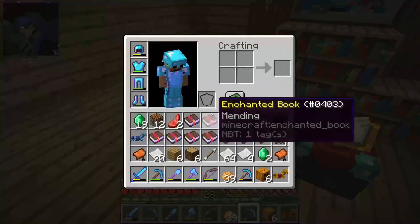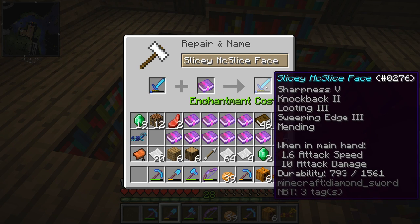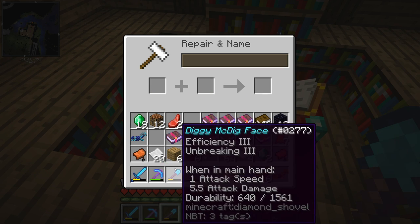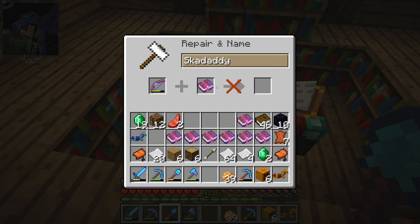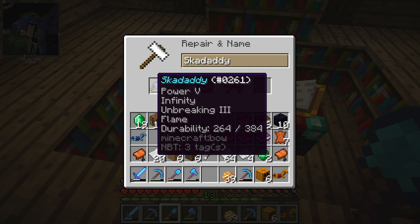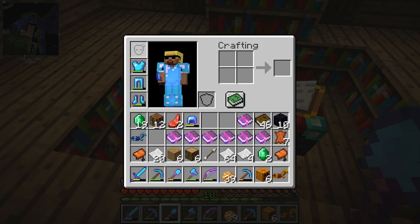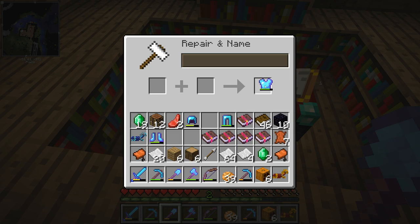Alright, so we made it back to the house and we're just going to put this on everything. First one is our sword, next one is going to be our pick, and shovel. We're not going to do it on the axe because the axe is — oh no, why not? We're going to have to grab that bow that's upstairs and see if it'll let me do it on that. Now that's a higher enchant on that.